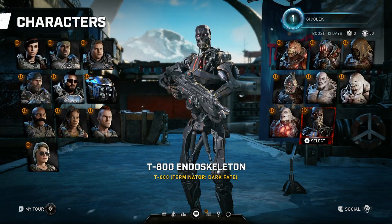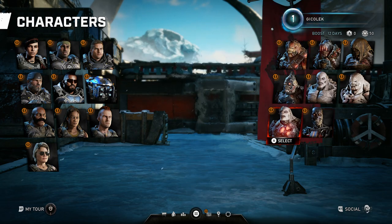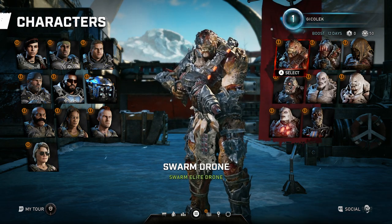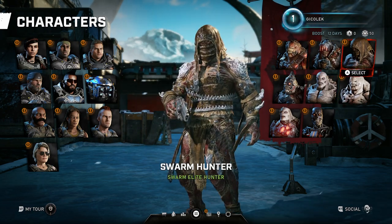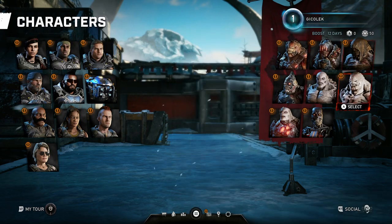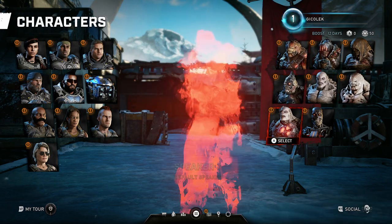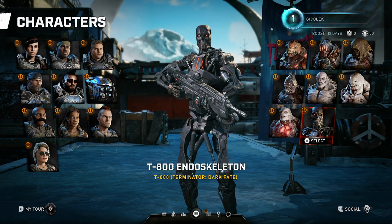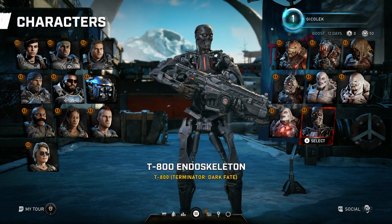I want to know how to customize the weapon looks, but it's probably not here. Getting back to Locust — these guys all have a different design, as far as I can tell, compared to Gears of War 4. They are alongside the T-800 Endoskeleton, which is a Terminator: Dark Fate character.